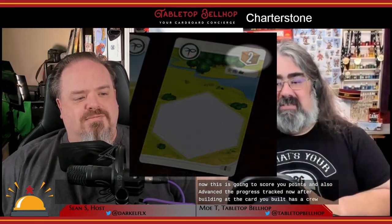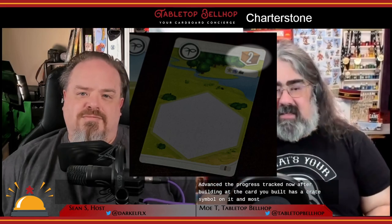The basic buildings already in the map include the Zeppelin, which lets you build a new building. You pay three influence tokens and four resources shown on the building card you have, and then you put the sticker on the board — you remove the sticker and place it somewhere in your charter. This scores you points and also advances the progress track. After building, if the card you built has a crate symbol on it — and most do, especially at the beginning of the game — you keep the card.